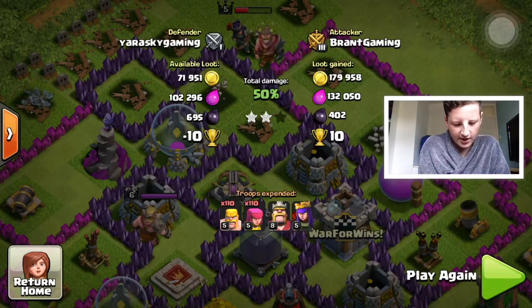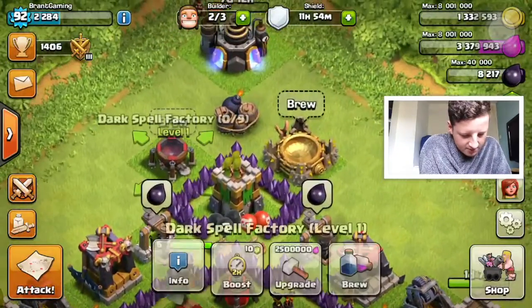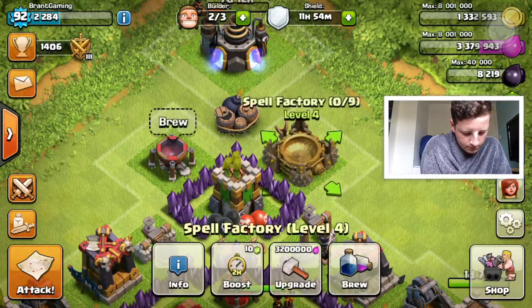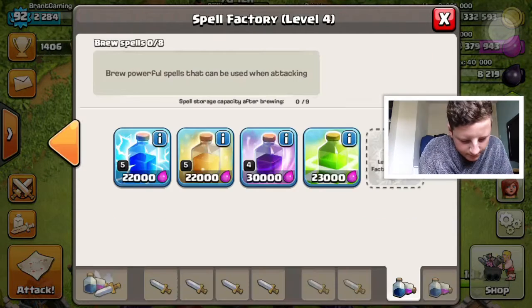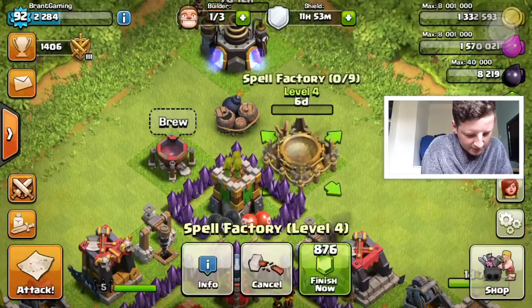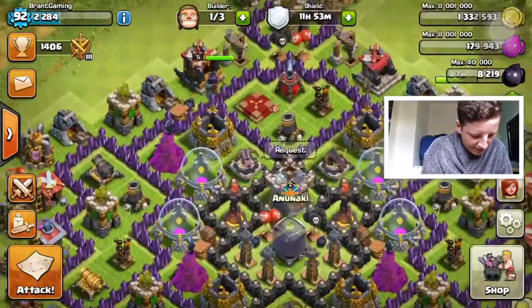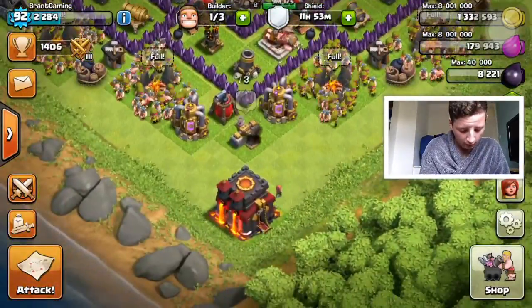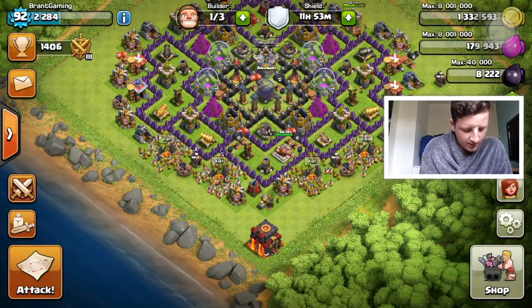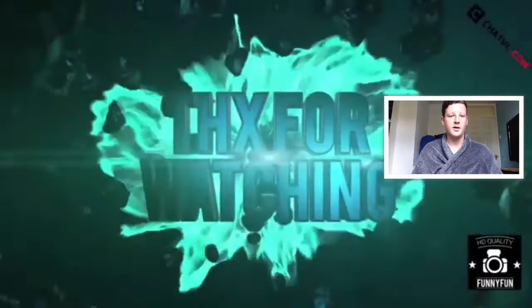Now the moment of truth — what am I going to upgrade? I really want a freeze spell. Like last episode, I'm going to get a freeze — six days to get the freeze spell, not bad. I've also got another seven and a half days to get my hogs to level three. My clan castle is upgrading to level five, which costs five million — total rip-off. Hope you guys enjoyed this video, leave a like, comment, and subscribe for more content. It's been Brant Game, peace!